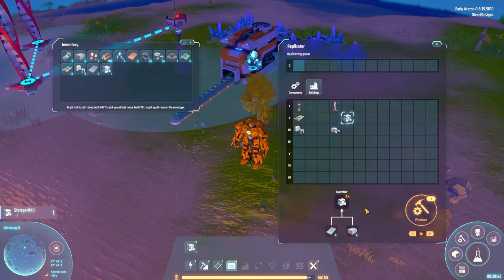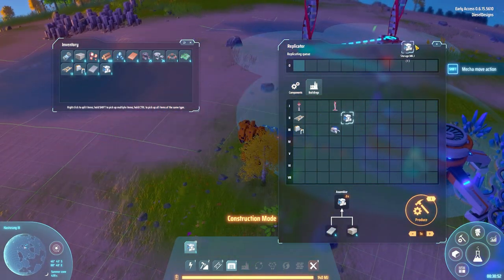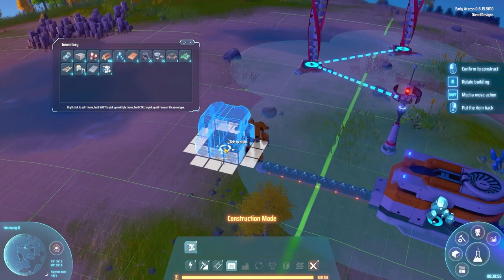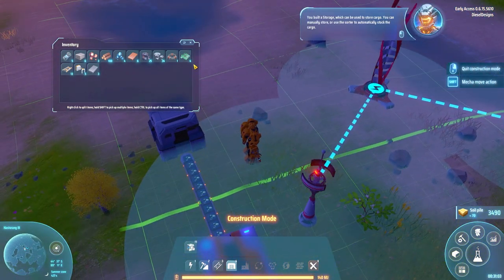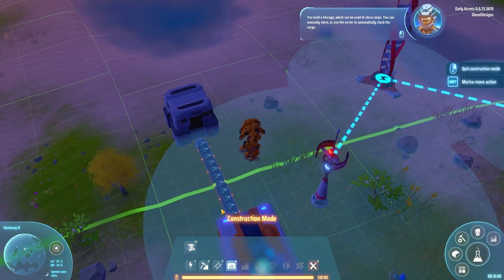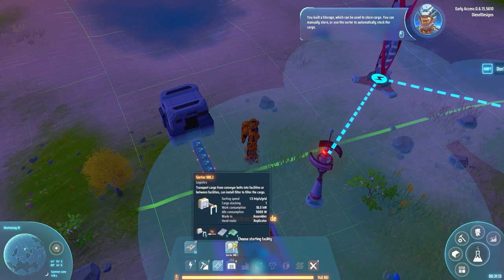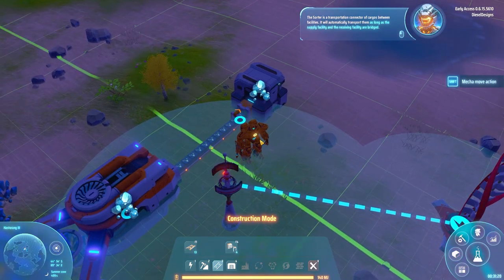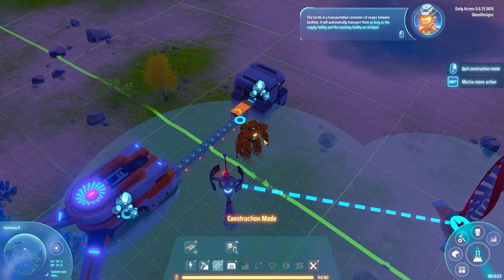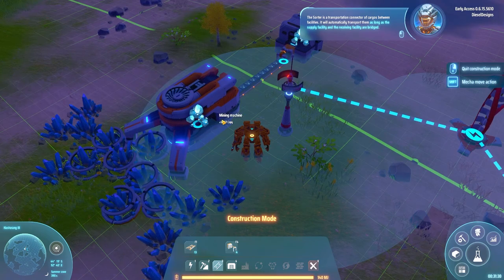We built a storage unit, which can be used to store cargo. You can manually store items or use the sorter to automatically stock cargo. The sorter is a transportation connector between facilities — it will automatically transport items. Now everything is getting cranked into the storage. Research complete — we need some smelters. Let's activate automatic metallurgy — beautiful. So now we'll have metal automatically and we don't have to worry about smelting it manually.